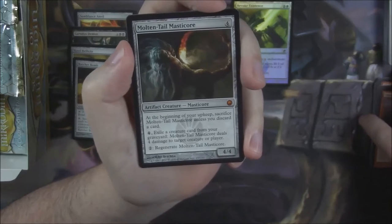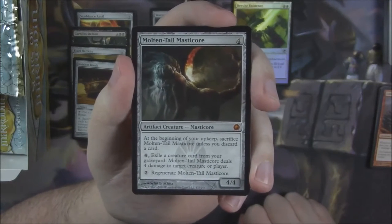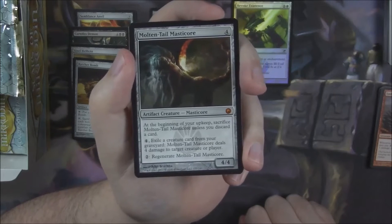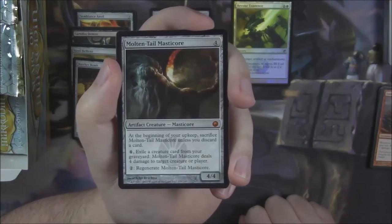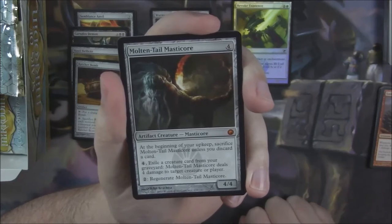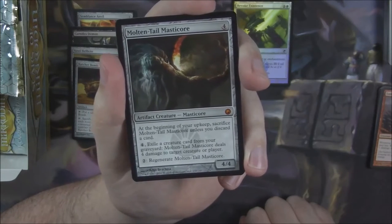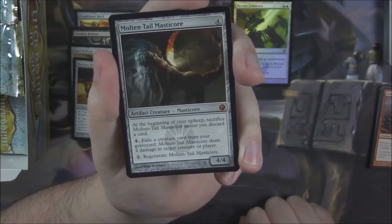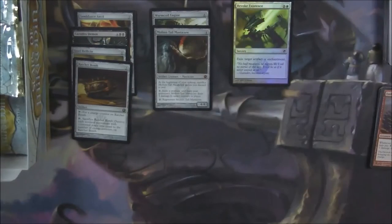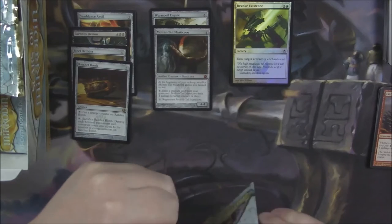Not one of the more expensive mythics — I think it might be the cheapest in the set. There are nine mythics over $7 on my screen and this isn't one of them. Molten-Tail Masticore — four mana, 4/4. At the beginning of your upkeep, sacrifice it unless you discard a card. Pay four and exile a creature card from your graveyard: Molten-Tail deals four damage to target creature or player. Pay two to regenerate it — but regeneration doesn't work if you have to sacrifice it, so you have to keep discarding cards to keep it alive.